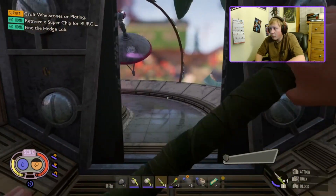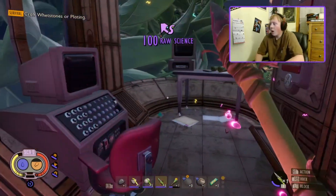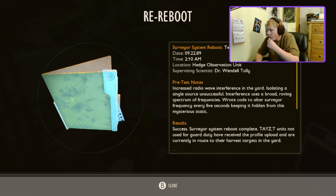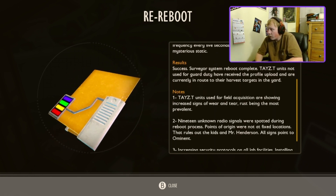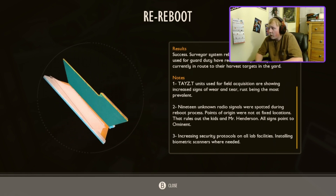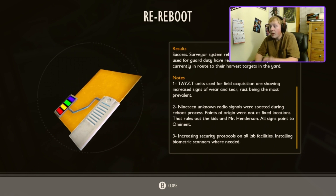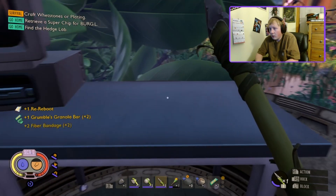After this lab we will be done. So pretty — they were right, this is really pretty, this is the best view of the yard. Oh, I just got the spine chivvies — what's this do? What's that fiber band? 'Increase radio wave interference in the yard, isolating a single source — unsuccessful. Interference uses broad roving spectral frequencies. Wrote code to alter surveyor frequency every five seconds keeping you hidden from this mysterious static. Success — surveyor system robot reboot complete. Tasty units not used for guard duty have received the profile upload and are en route to harvest targets. 19 unknown radio signals spotted during reboot — points of origin were not at fixed locations, that rules out the kids and Mr. Henderson. All signs point to ominous. Increase security protocols on all lab facilities, installing biometric scanners where needed.' Interesting.